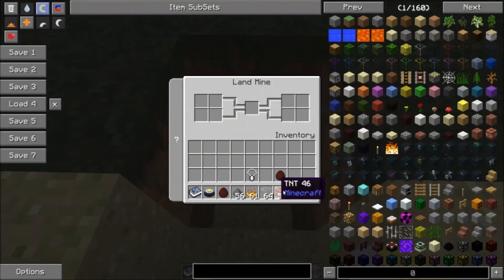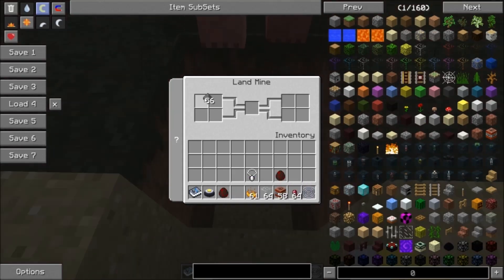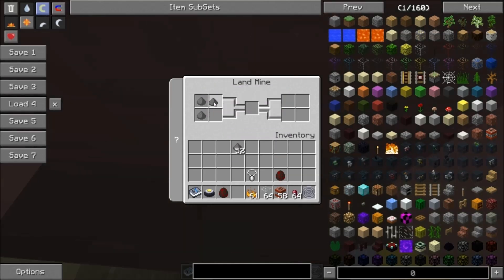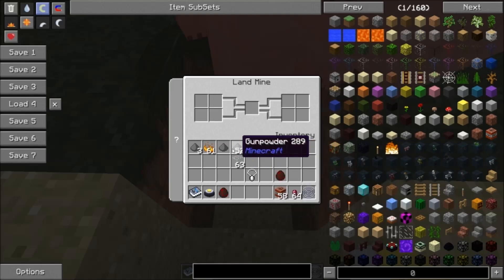You'll notice I have a bunch of stuff in my inventory. This is because you can add add-ons to the landmines. Adding gunpowder to the left slots will increase the blast power. You can put up to four in there — each slot will only accept one, and you can only put gunpowder in those slots. These other objects you can add to the right slots to add various effects.